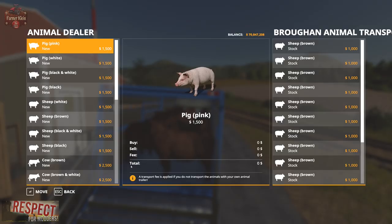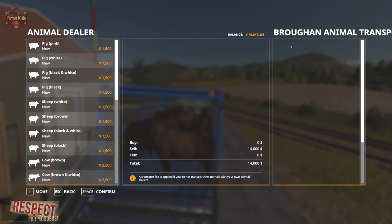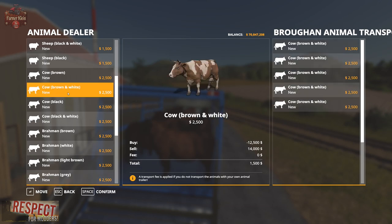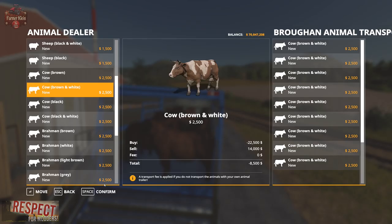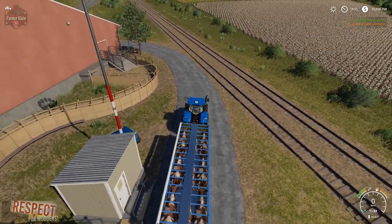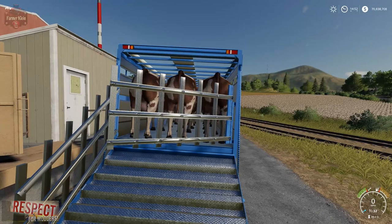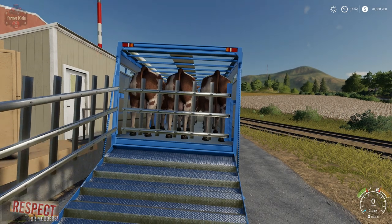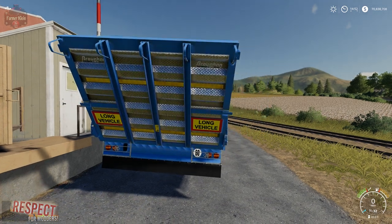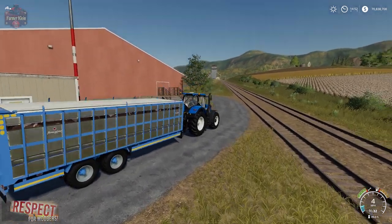Let's get a full load of sheep now, and then we'll finally get a full load of cows. This trailer only hauls pigs, sheep, and cows — it doesn't haul chickens and it doesn't haul horses. There is our full load of cows — three, six, nine cows. We can close our gate by hitting the X button. Very nice animations.